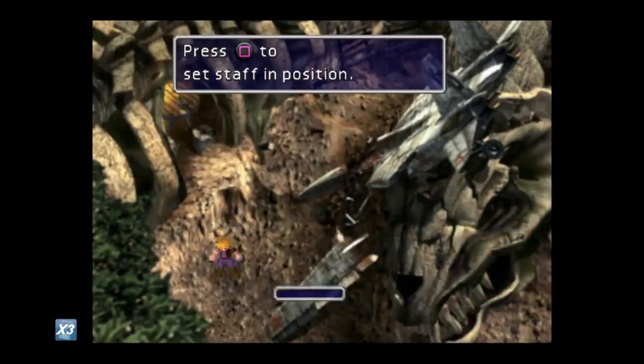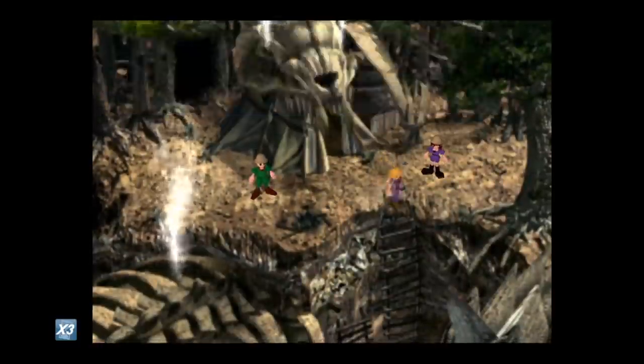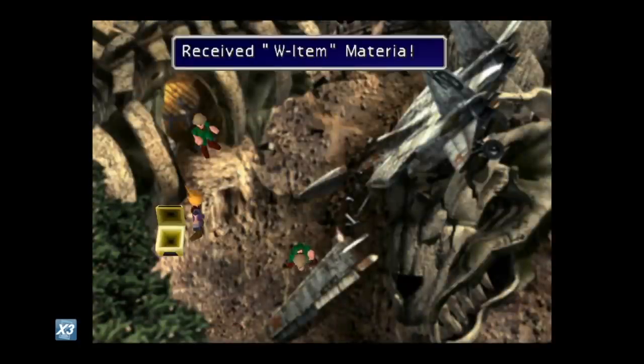Number five is W-Item. W-Item is a command materia best obtained in Bone Village after the Midgar revisit — you go there, dig it up, and it's very easy to get. On its own, W-Item lets you use two items in a single turn, which is good. But there's a little exploit that Square didn't really test: any item that can be used in battle can be duplicated up to 99 times — things like Megalixirs, Hero Drinks, Spider Webs, Dazers, High Potions, you name it.